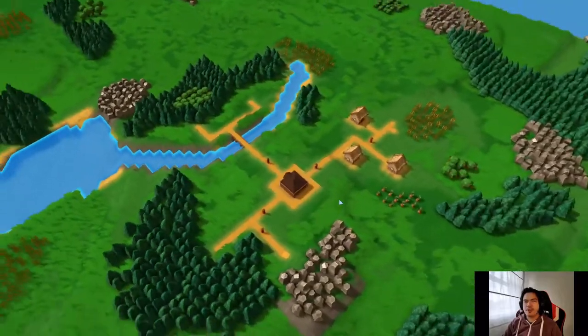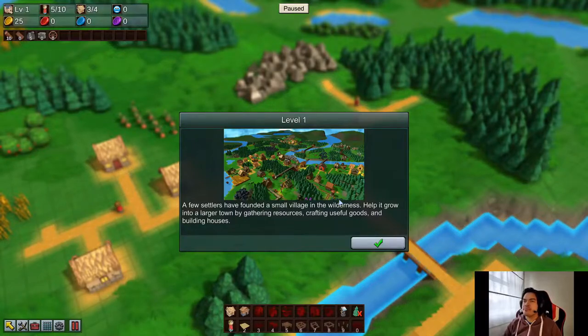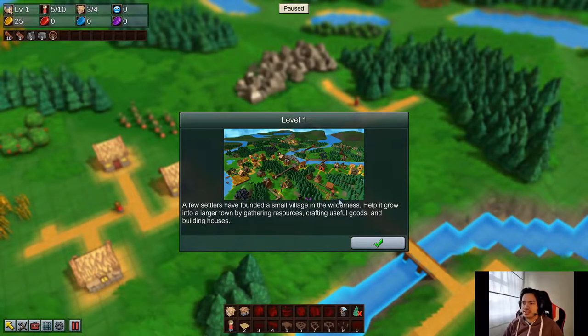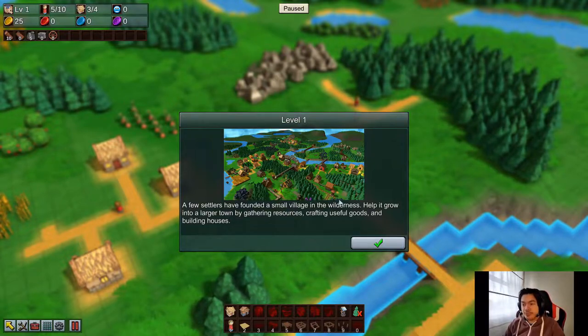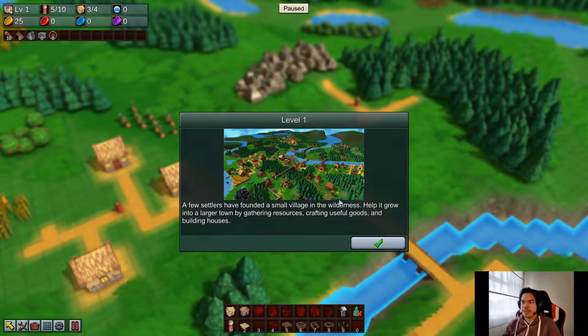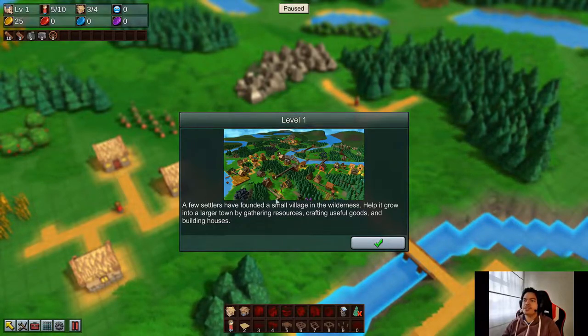I was planning to do just a custom sandbox game but since there's a campaign, might as well do it. So before I played this I think it was still early access, but it was already like this — they just polished everything out, the details and stuff. But now I think it's released fully with its 1.0 update.